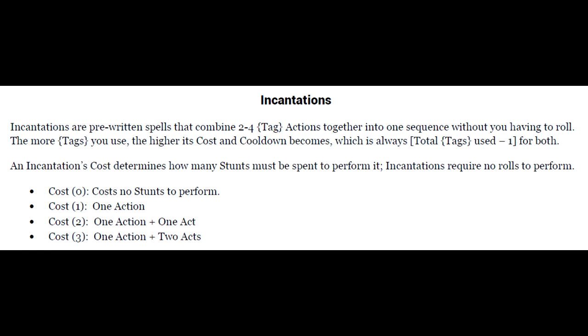You will always have negative affinity towards a tag from your region's antipode or opposite, while all other regions will have a neutral affinity towards you. When it comes to learning or creating new incantations, similarly to learning new tags, you make study rolls using each tag involved in the incantation until you accrue enough steps of progress to create it. Of course, the more tags you use, the longer it'll take to create.